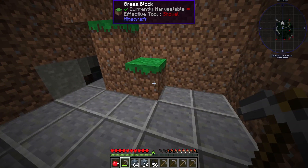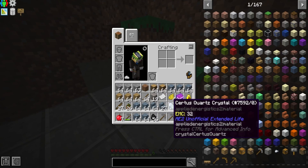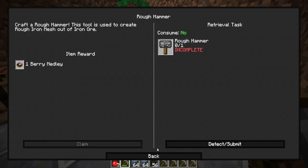There's a sand aerial cave over there that I got some stuff from, which is good because we're going to need to make a rough hammer to create iron mesh out of iron ore.